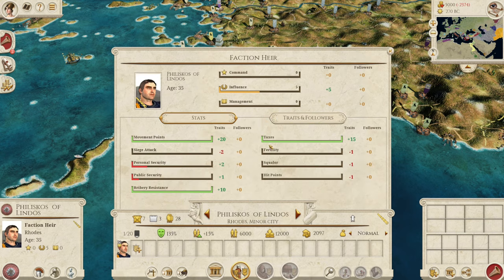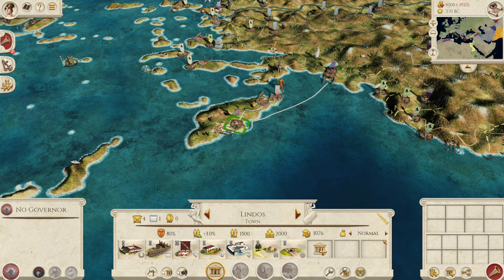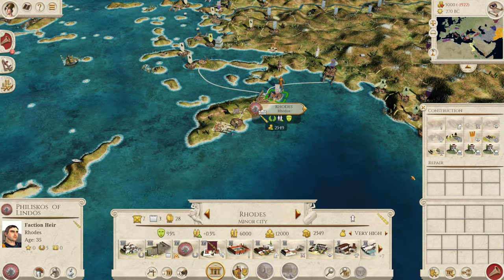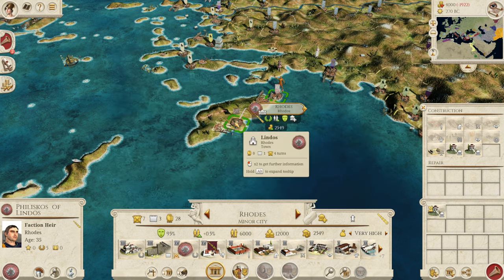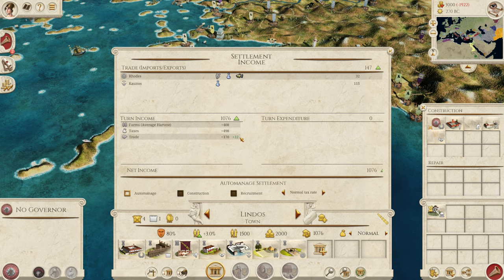We're going to put Rhodes up to very high tax and squeeze as much tax out of these places as we can. We are still on minus 1,922. We are also going to get the Shrine to Poseidon to start with — that gives 38. Let's get the Shrine to Poseidon instead of crop rotation, since 5,000 for 68 isn't good. And in Lindos we're also going to get the Shrine to Poseidon. I know it doesn't look like a lot of money, but over time this is going to add up.